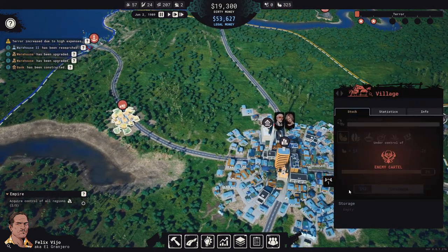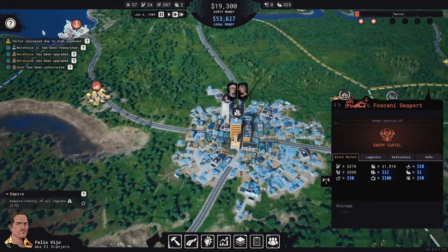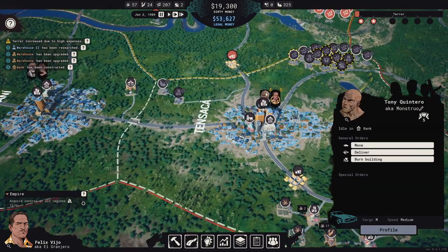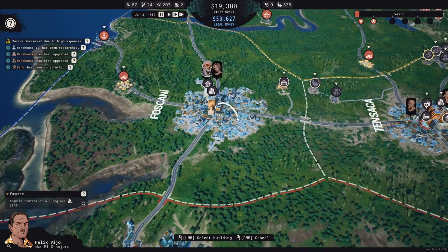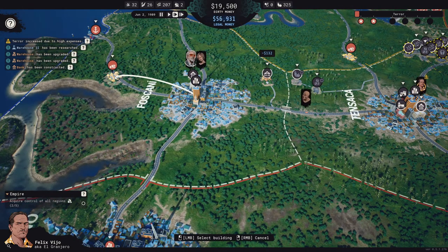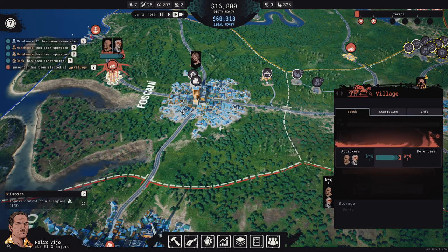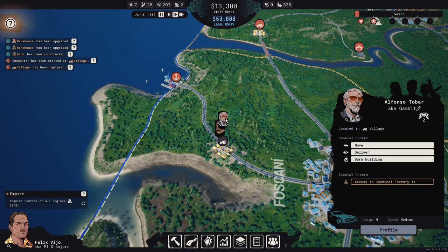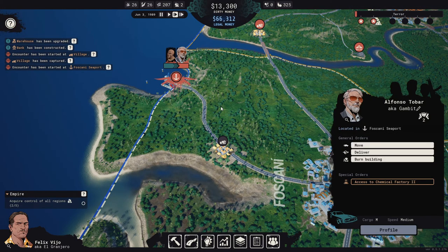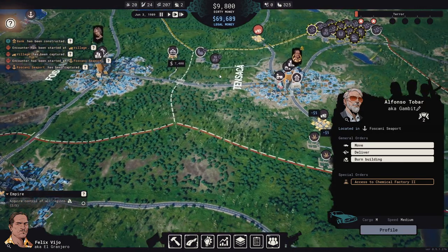How much power does this have? One and one. So if we take this and move it over here, and then move this one over here as well, we can take that. Then we can move both over here and take this harbor as well — that'll be awesome. This isn't going as fast as the village did but it should be fast enough that the terror level doesn't rise too high.